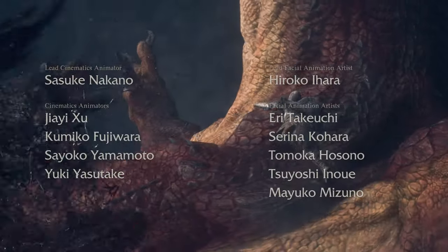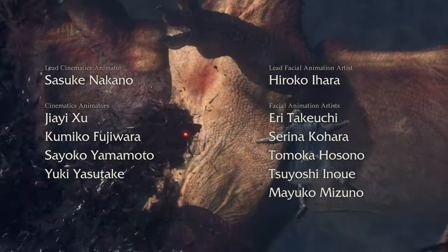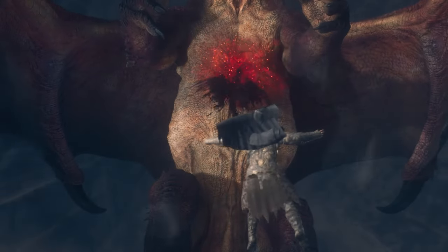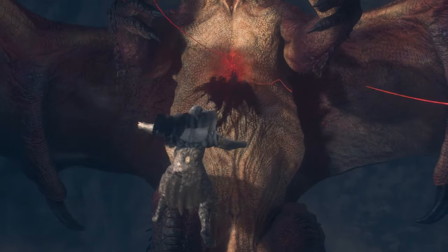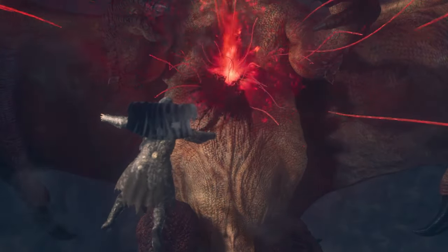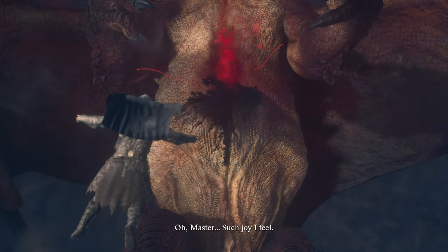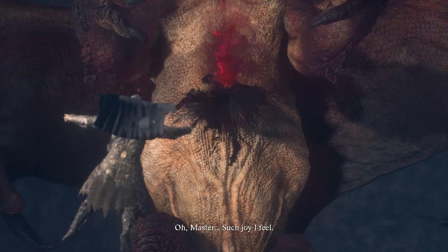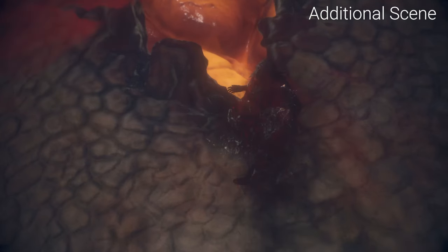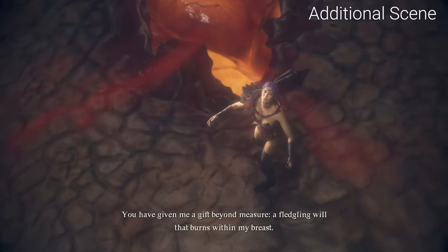Hello everyone, welcome back to another video. If you max out your affinity with your main pawn and get to the true ending — at the very end when you're about to destroy the dragon — you get an additional scene from your main pawn. It is not a long scene, maybe 30 seconds or less, but it is pretty cool.